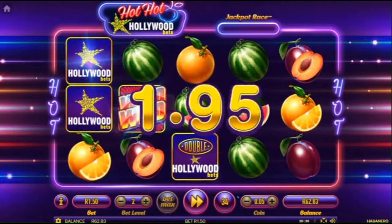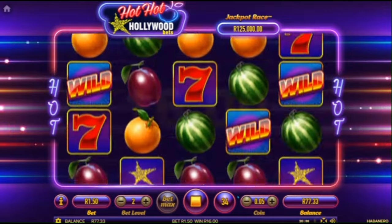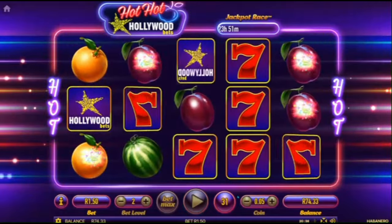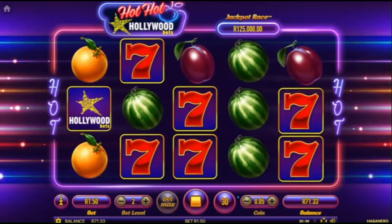At a 150 bet you could have paid much more than 10 rand on a feature. We get a bar there — that hit paid more than the feature itself. Yeah, we're back to break even. Still 30 spins left to go.